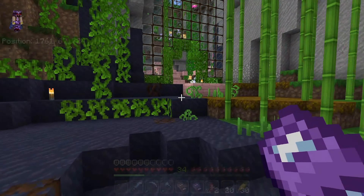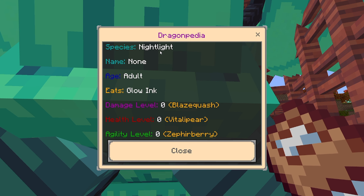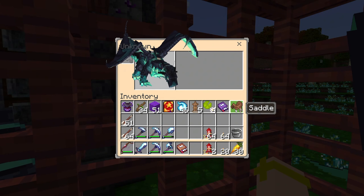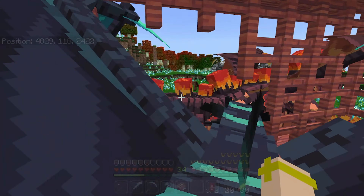But first, let's take a look at this dragon and see what it is — since I have never seen this one. What are you? It is a nightlight dragon! Which one did I say I was missing? I am missing the nightlight one — okay, that's perfect! So we got the nightlight one, which I think is the last or maybe second to last one I was missing. He's a little glitchy, not gonna lie.